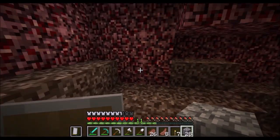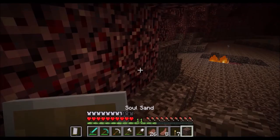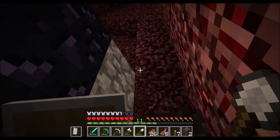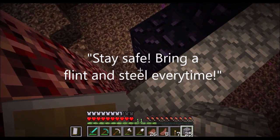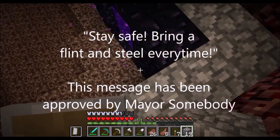You could kill yourself to get back home, but then you would lose your stuff and you'd have to find it — if you didn't do that within five minutes, it'd be gone. So stay safe, bring a flint and steel every time. This message has been approved by Mayor Somebody.